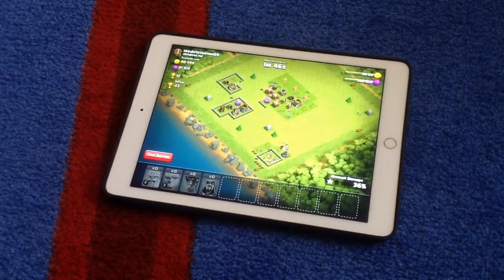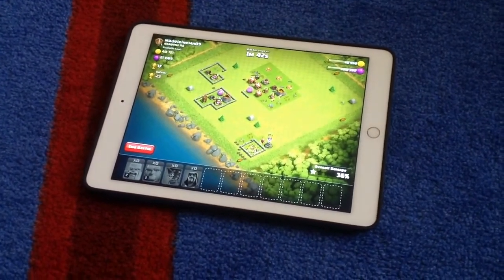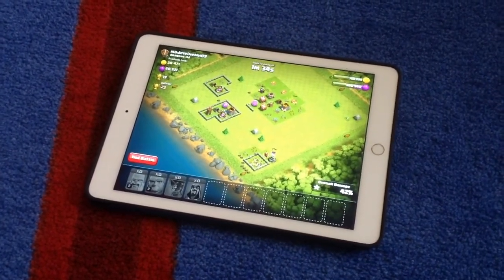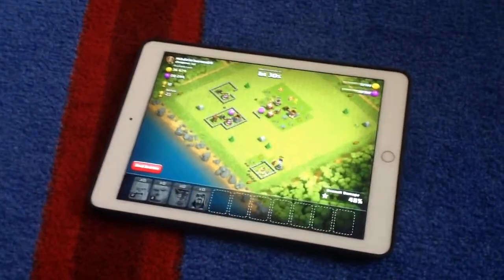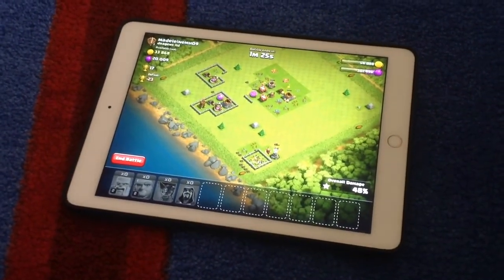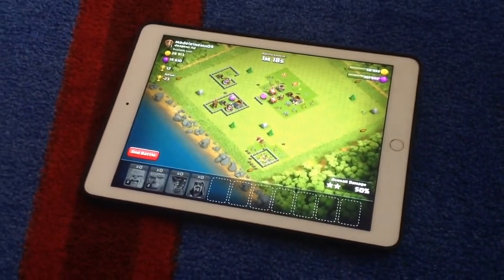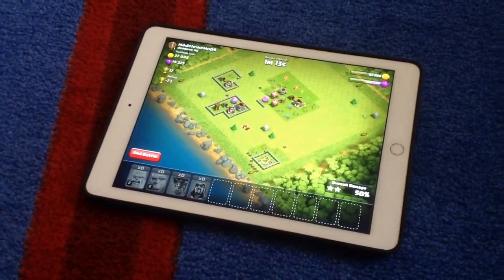This guy has a pretty weird layout. It seems that he made his town hall really easy to get — a little too easy. Barbarians in groups can cause a lot of chaos. That balloon went away because there was only one, and it was probably taken down by an air defense. We have some troops attacking everywhere here.